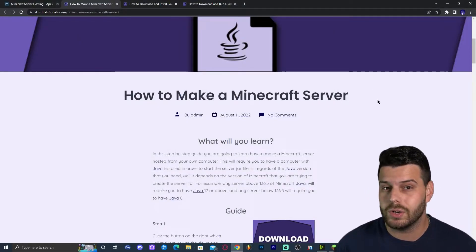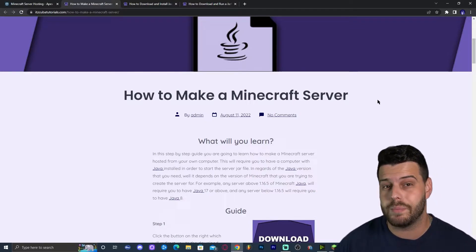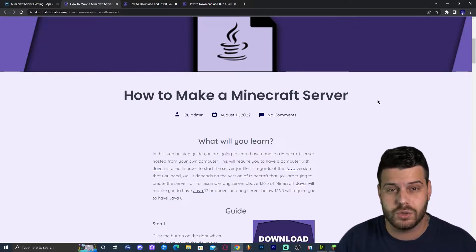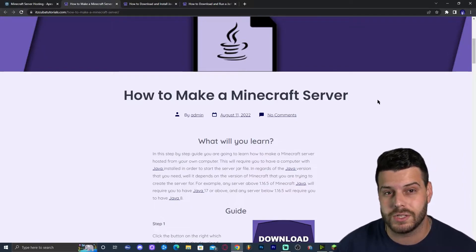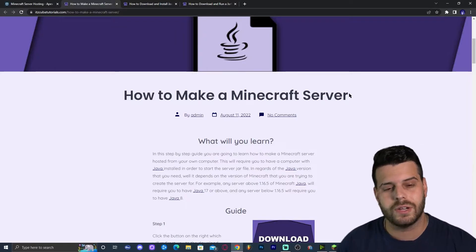Since this server is hosted on your own computer, the only people who can join are those you trust enough to give your IP address to. That's how you join a locally hosted server — you give your address to trusted friends. Don't give your IP address to random strangers on the internet because they could use it for bad things.